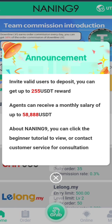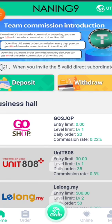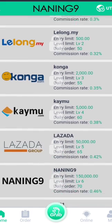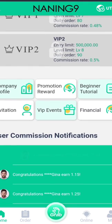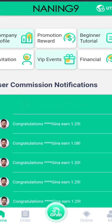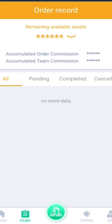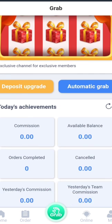First, I'll tell you how you can deposit — you need to deposit to your account to be able to grab orders and earn money. In the Business Hall, we can see the entry limit, level limit, and daily orders. The first option is Go Shop with level one limit and 20 daily orders, then Unit 808 with 35 daily orders, then Lay Long with 50 daily orders. The commission rates start at 0.22 percent, then 0.3 percent, 0.32 percent, and so on.